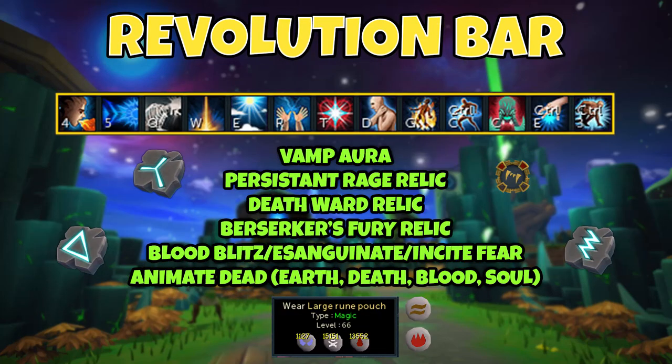Now let's look at the revolution bar and other key items. The revolution bar is subject to change — any updates will be reflected in Frank's PVME written guide. If you deviate from his recommended bar you will likely get fewer kills per hour, as it's already been optimised for this method. Changing the bar may also reduce your survivability and increase your chance of dying.